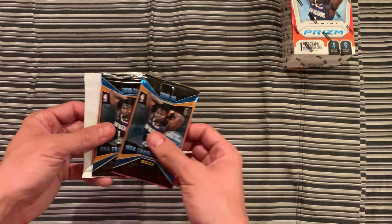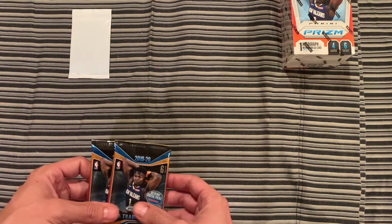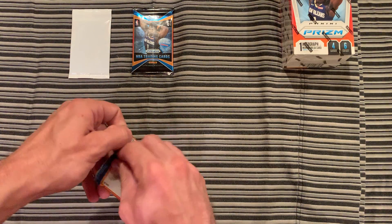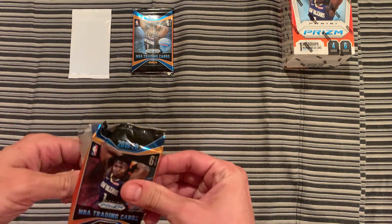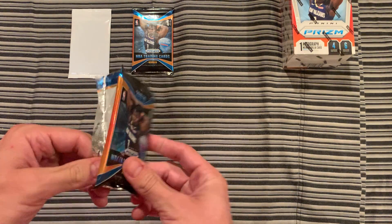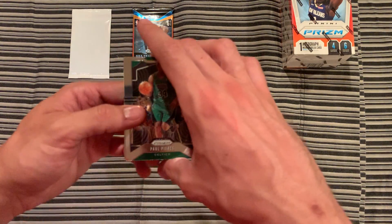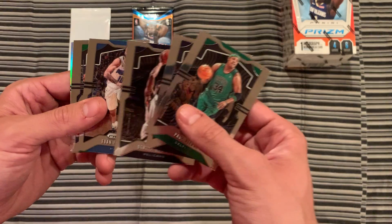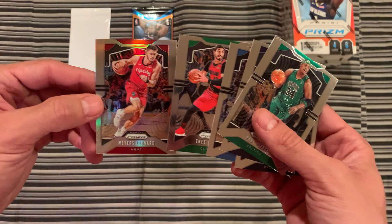Here are the two six-card packs, and then you have your red, white, and blue Prism pack. Let's get going. We have Paul Pierce, Malik Beasley, Derek Favors, Evan Fournier, Enes Kanter, and a silver Myers-Leonard.